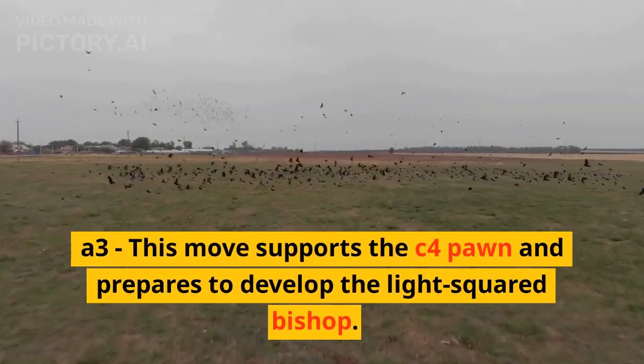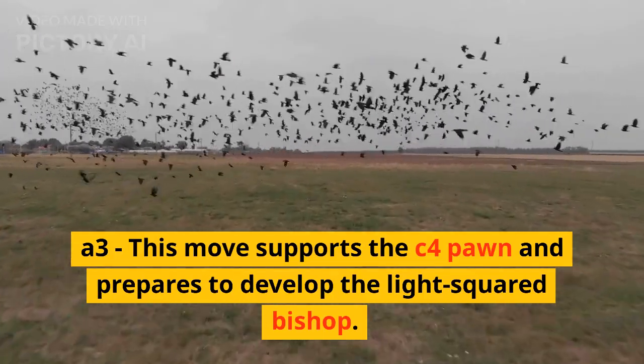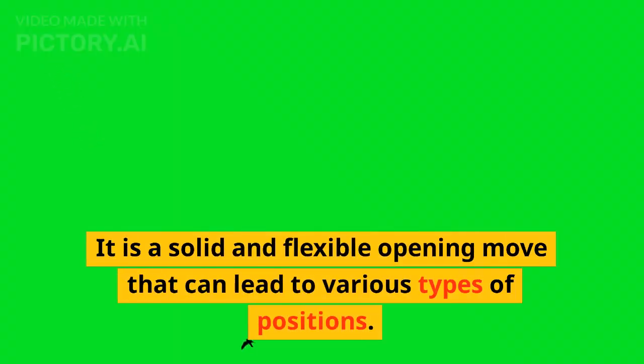a3: this move supports the c4 pawn and prepares to develop the light-squared bishop. It is a solid and flexible opening move that can lead to various types of positions.